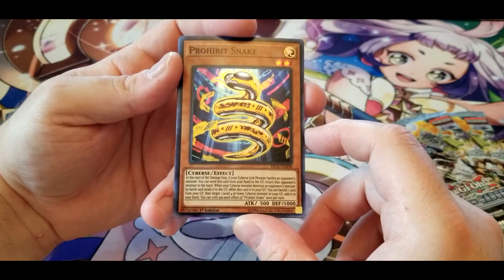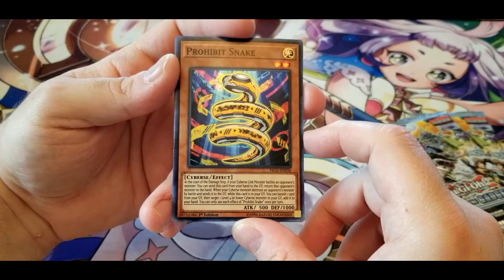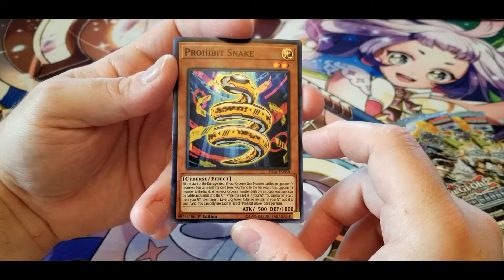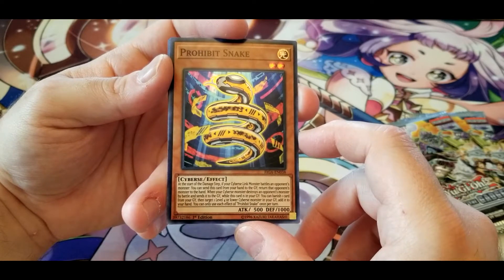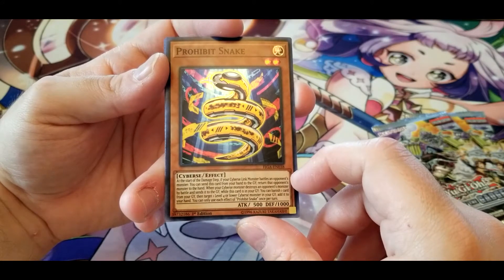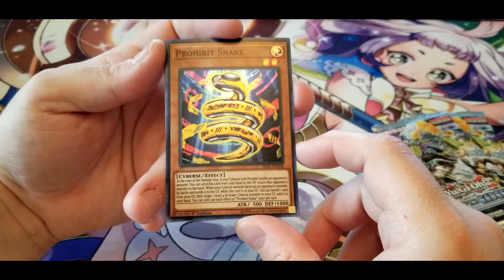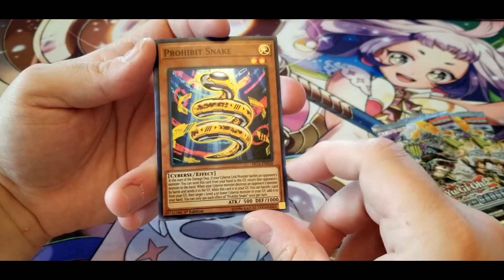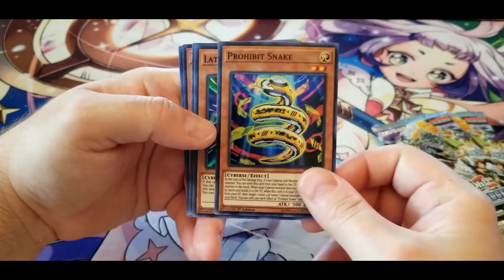Prohibit Snake: at the start of the damage step, if your Cybers link monster battles an opponent's monster, you can send this card from your hand to the graveyard and return that opponent's monster to the hand. When your Cybers monster destroys an opponent's monster by battle and sends it to the graveyard while this is in your graveyard, you can banish one card from your graveyard and target one level four or lower Cybers monster in your graveyard to add it to your hand. That's pretty nasty — your opponent goes through a ton of hoops to bring out their boss monster, and you just send it back to the hand.